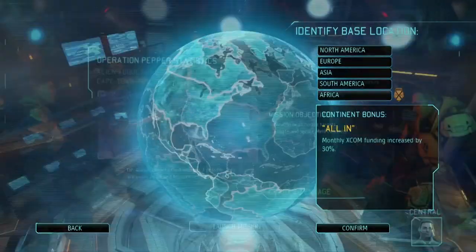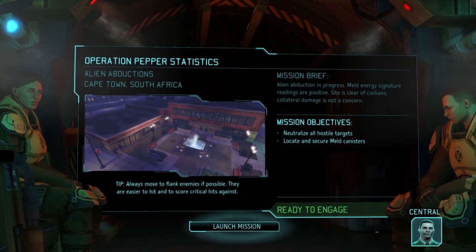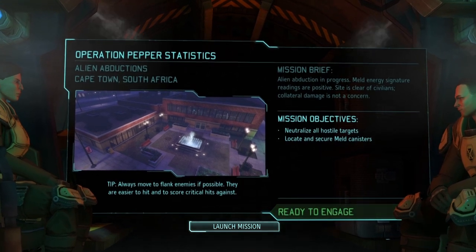Just like last time, the difficulty will be Classic with the Iron Man setting turned on, and we'll be starting off in Africa. So let's get down to Cape Town, South Africa, where everyone's a hero for Operation Pepper Statistics.